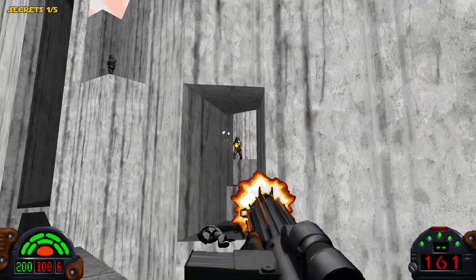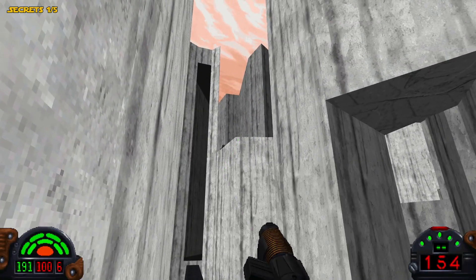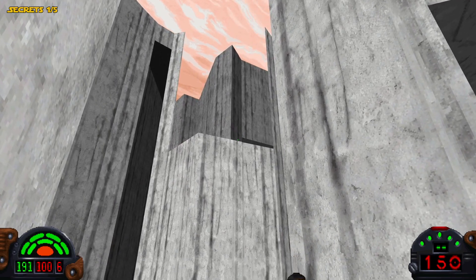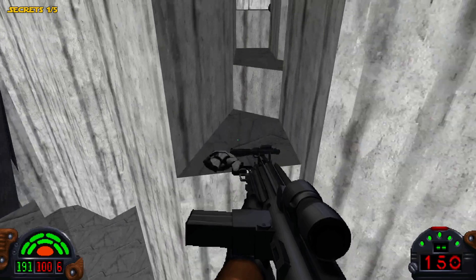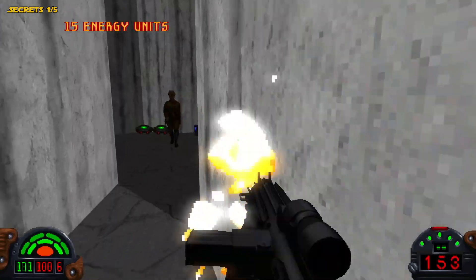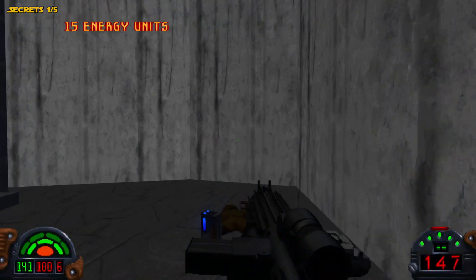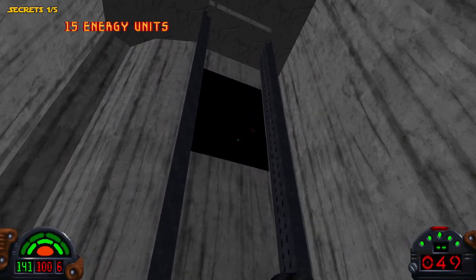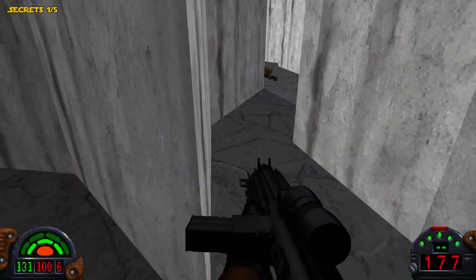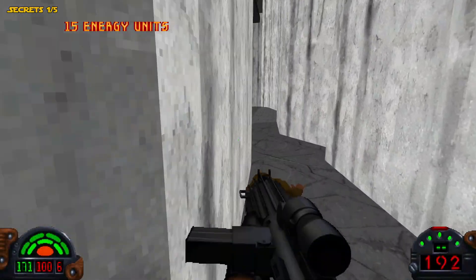There are a couple items over to the right, and some enemies up there. I'm going to use the blaster pistol to take out these guys up there. It looks like we're down here now — actually, this is good because I can show you guys what's down here. You have to throw a couple thermal detonators up there. You can come down here and pick up the items — there's a few enemies down here as well, and you can get all the ammo from them. There are some shields right there.